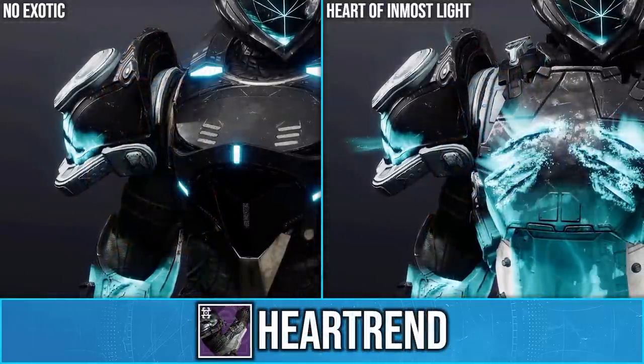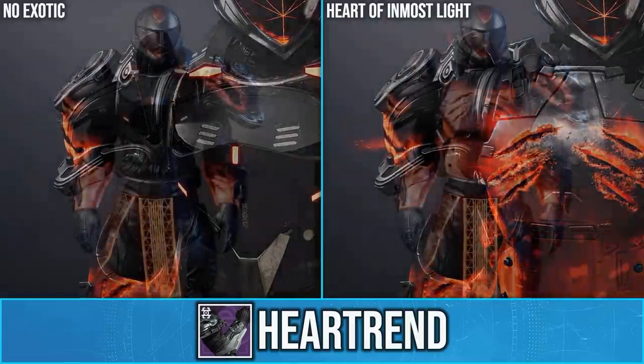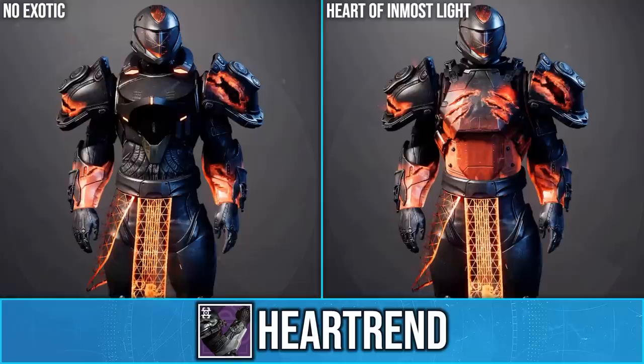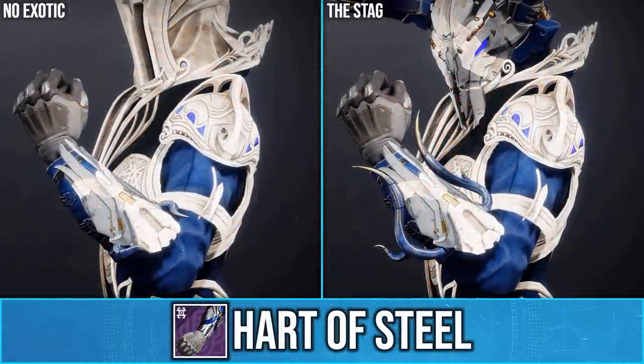Titans can pick up the Heart Rend ornament, and when paired with the Heart of Inmost Light exotic it will add more glows. This is definitely an ornament that suits the Abyss Inverted exotic ornament well.